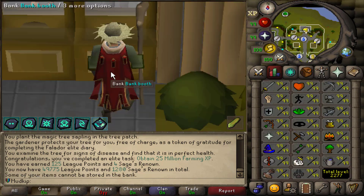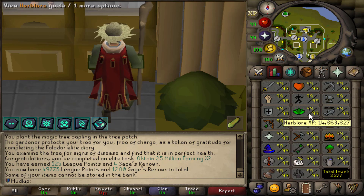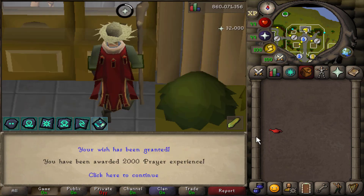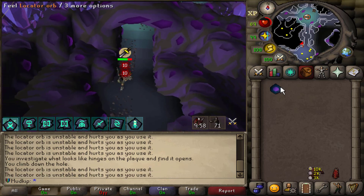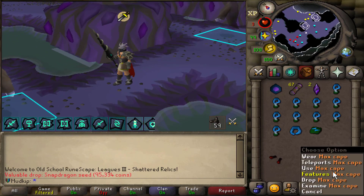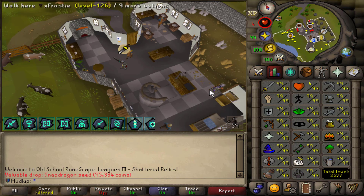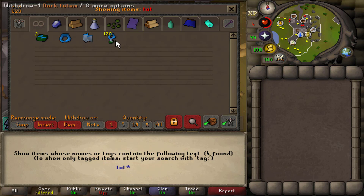125 more league points — four skills left: Herblore, Crafting, Prayer, and Construction. I'll put the XP lamps from the museum kudos into Prayer. Back to Banshees for totems — needed just over 30 more, should be done in a day or two. Fresh new day, leaving the Banshees now to work on Herblore — hopefully I have enough supplies.